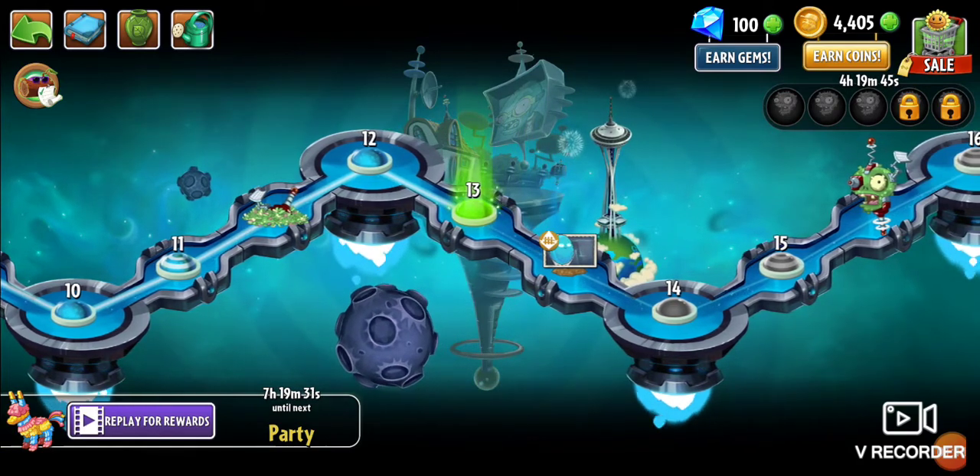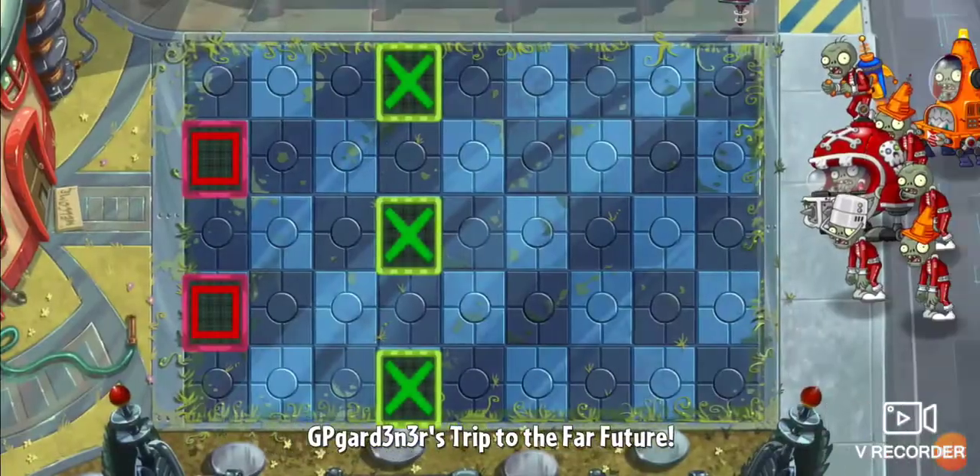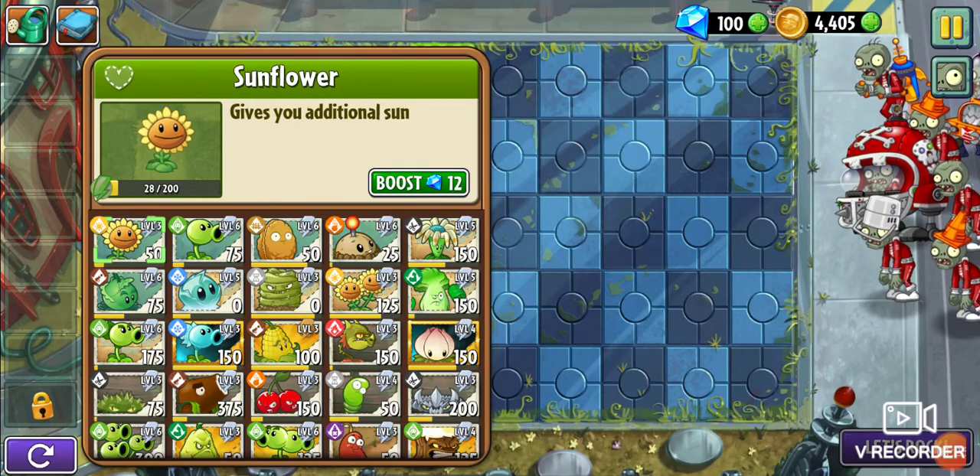So now let's hop into level 13. We've got a few to do and we're going to be getting two new plants out of this, starting with this one. Let's go. So we have — oh no, the new mech. I'm already scared. The football mech sucks.